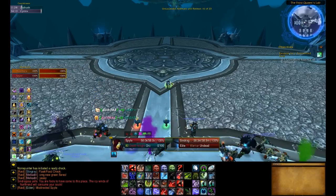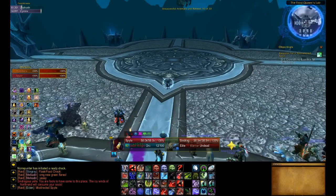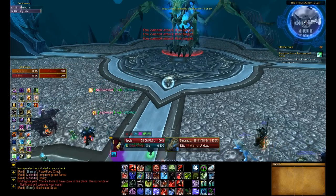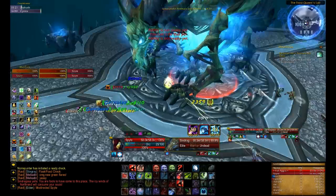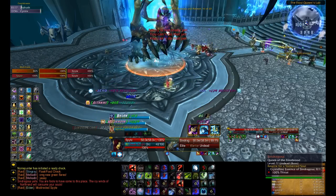Similar to Putreside and Lanathel, Sindragosa is a limited attempt encounter who shares attempts with the other endwing bosses. Sindragosa is a 3 phase encounter. The first 2 phases alternate periodically until phase 3 begins at 35% health. She will land and engage the raid as soon as the second Frostworm trash boss is killed.